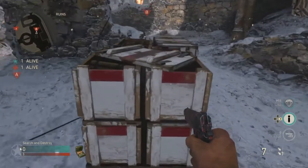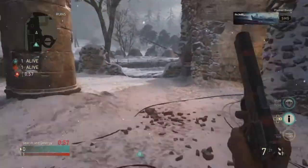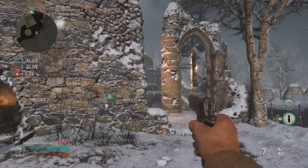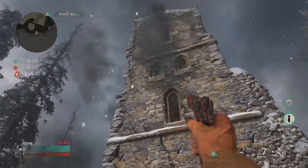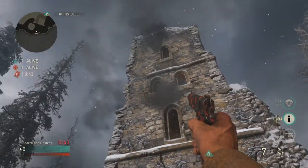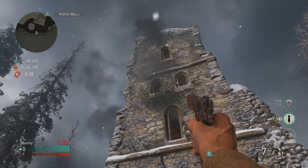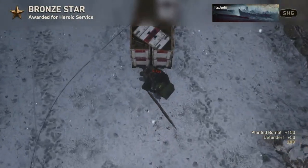Starting off on Ardennes Forest, you're gonna plant the bomb where I show you here and then run over to this barbed wire, push yourself up against it, and turn around to see this dot. Move over to your left until you completely cover that dot, then line up the top tip of your bottom pistol crosshair with the corner of that window. When you know the enemy's defusing, throw your knife and you should get a really nice bank off that window to take out the defuser.